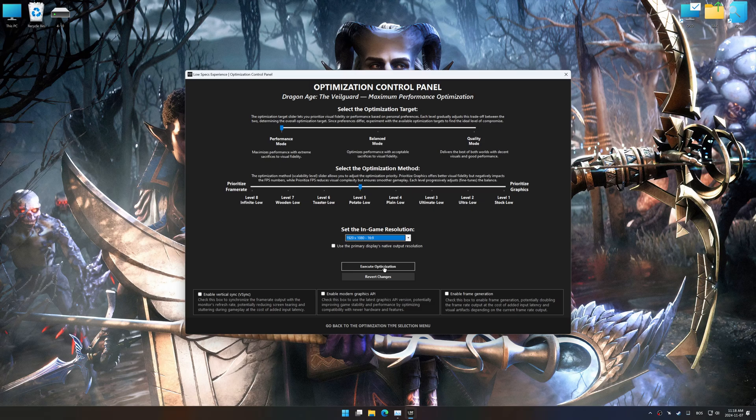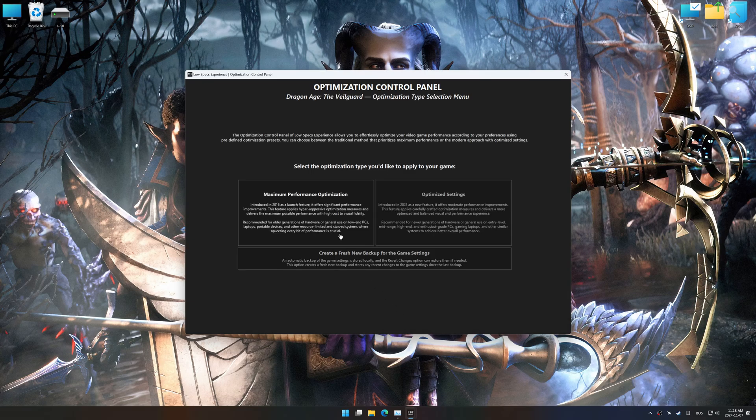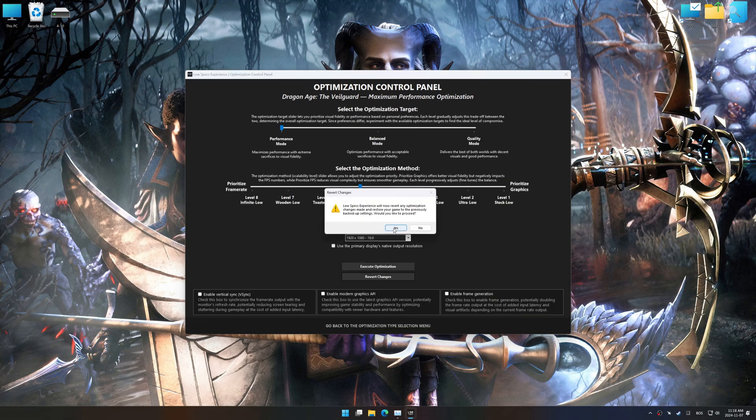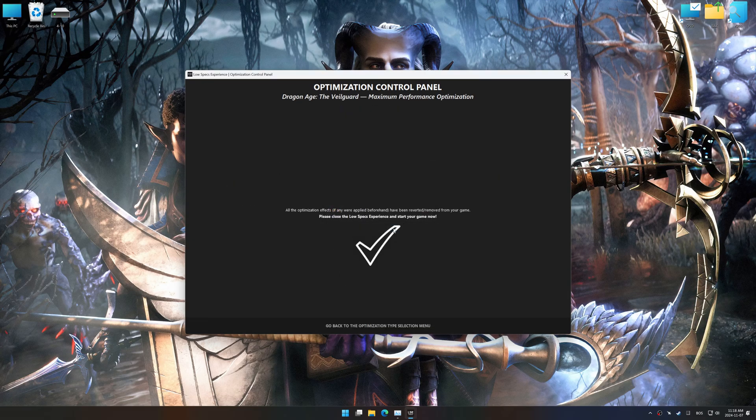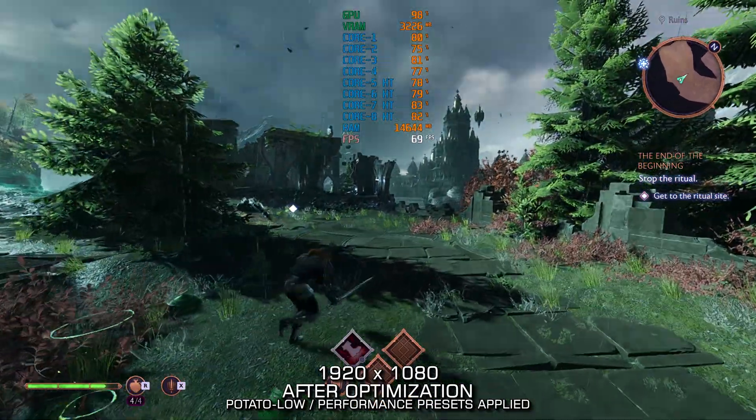The optimization control panel in Low Specs Experience offers many optimization presets, so it is best to experiment by testing them and see what works best for you and your system. To apply the optimization, press the execute optimization button and then start your game. If you are unsatisfied with the optimization applied, you can easily remove the optimization effects using the revert changes option.